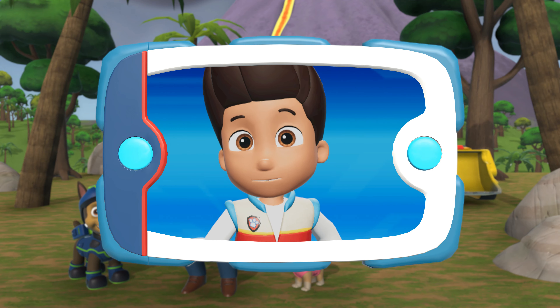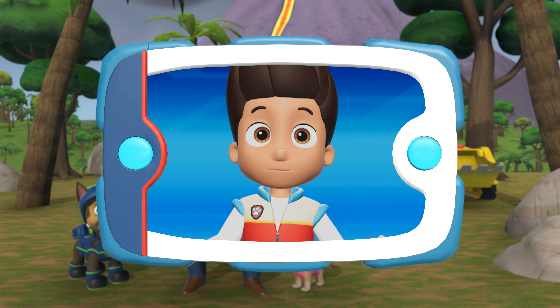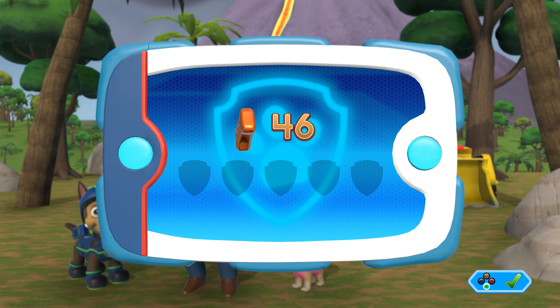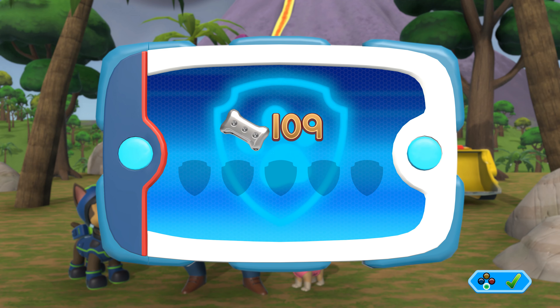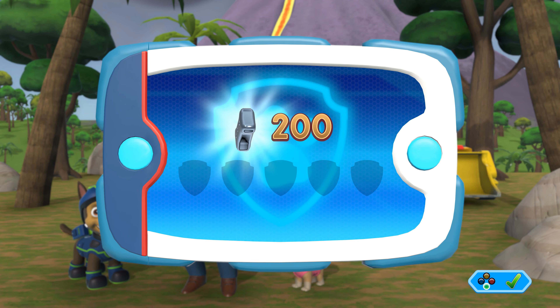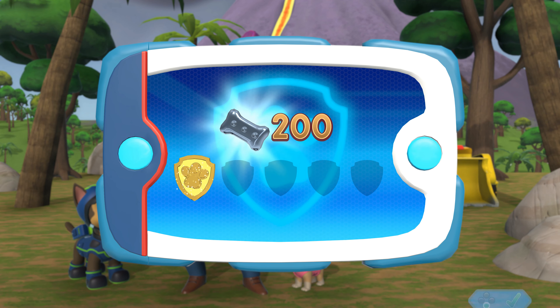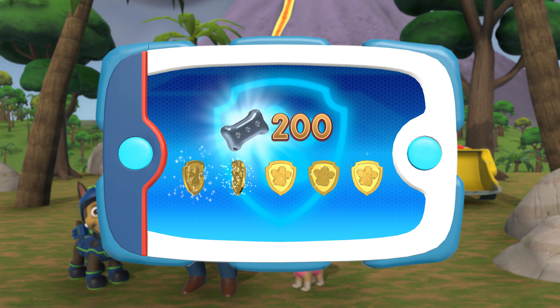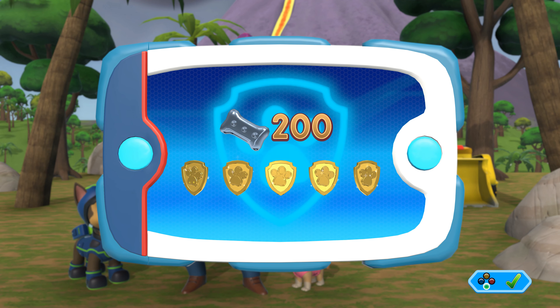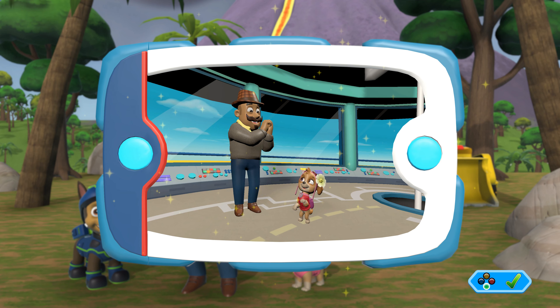Great job! We found the flower and gave it to Mr. Porter. Now Mr. Porter is going to have the best flower at the show. You collected all the pup treats and earned a platinum pup treat. You found all of the golden paw prints and unlocked another picture. You can see the pictures again by highlighting the rescue mission and pressing the Y button.